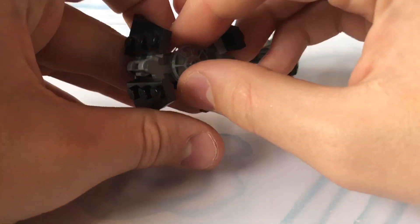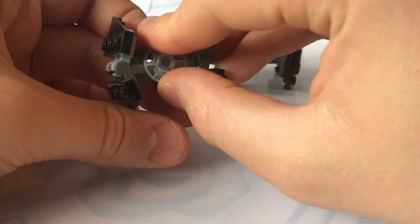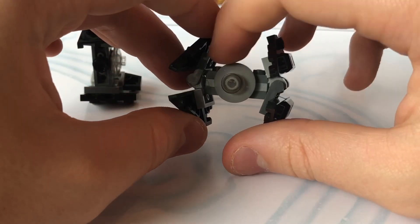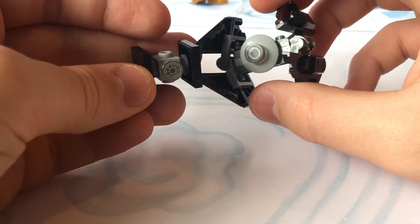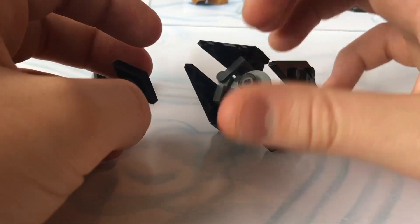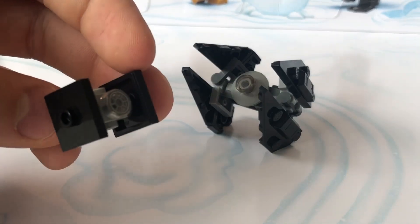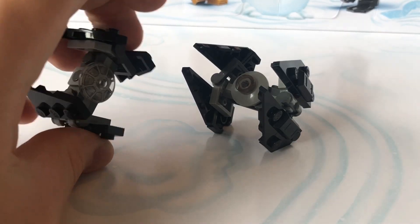This one has a pretty nice printed dish piece that goes there, and I sort of wish they did something printed for this one too. I do like the look of the grey dish piece with the transparent stud, but they definitely could have given it the printed tile from the mini TIE Fighters from Gideon's Light Cruiser. Same goes for the regular TIE Fighter from the 2021 Advent Calendar that just had a plain dot. Strange, but still a massive improvement on the 2016 one.